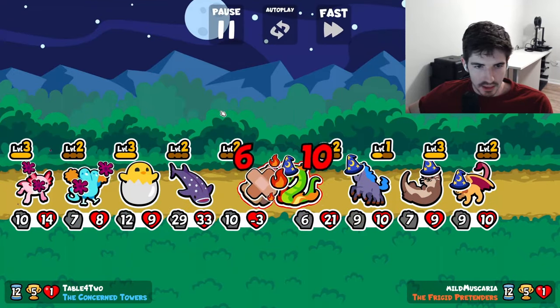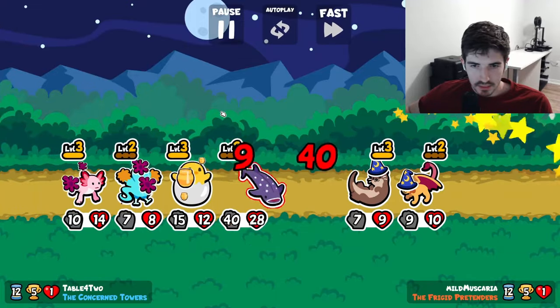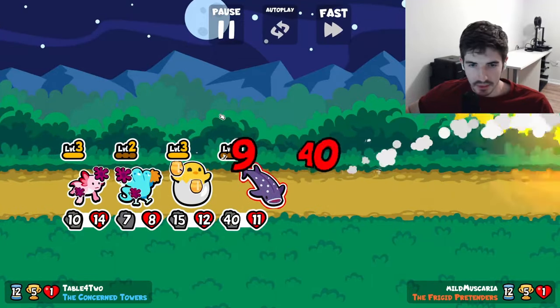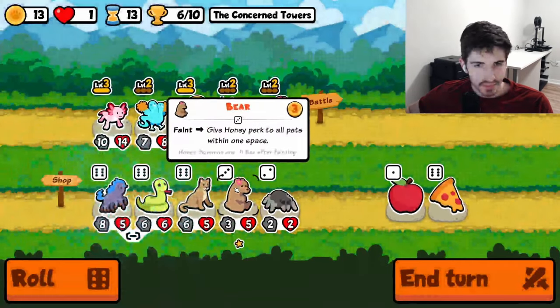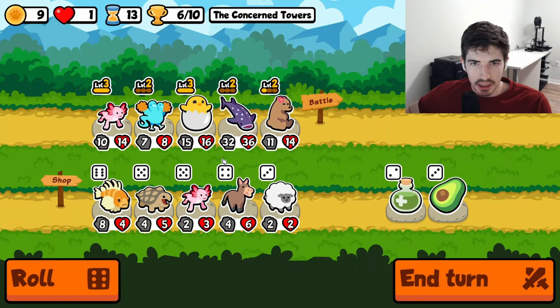They don't have snipes — that's a great start. We're good, we're hanging in there. Axolotl's doing work here. Getting a bear leveled would actually be pretty good.